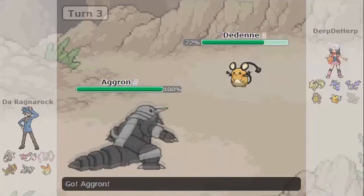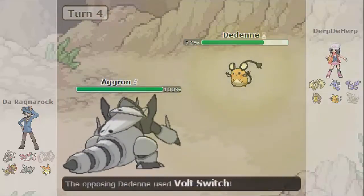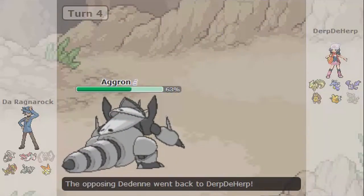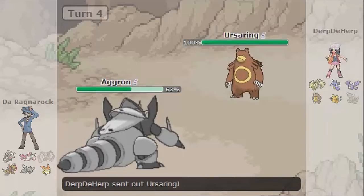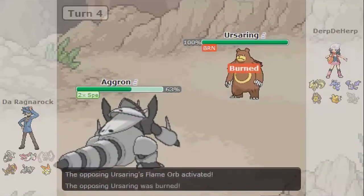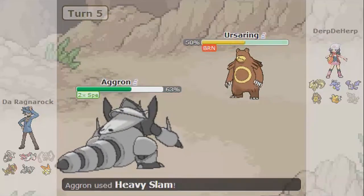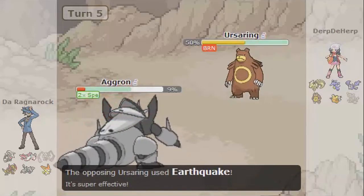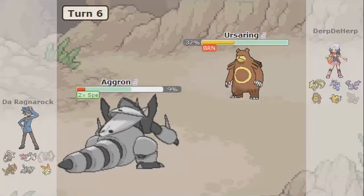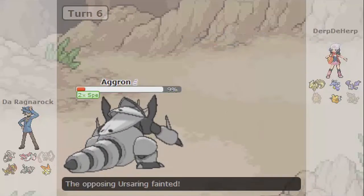Now for some battles. I send out my Aggron and right off the bat I Mega Evolve. The Daydeni goes away, but that's fine because I already have my Rock Polish up. That's what you want to do — just get it out of the way. It's probably a Guts Boost set. That one Heavy Slam did about half — that is a threat. That's literally a two-hit KO from a lot of Pokemon who are underweighted against a Mega Aggron.